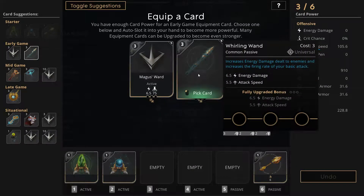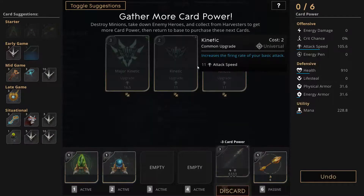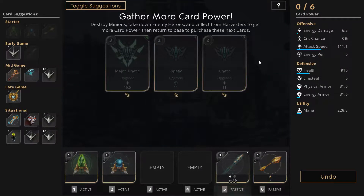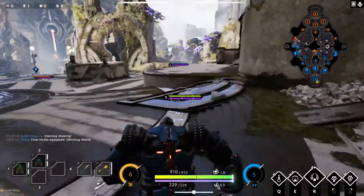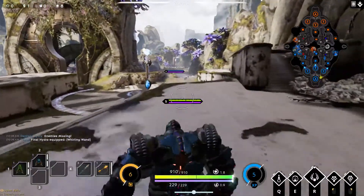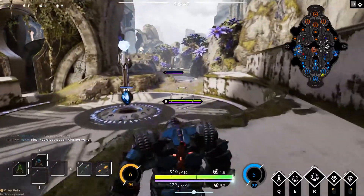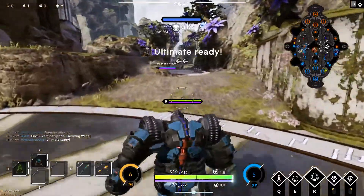Let's see... definitely want some attack speed, because Richter here has got some pretty slow attack speed. The first death — you know, I die all the time when I play new characters. This guy looks like he should be a Decepticon. He just doesn't know how to transform yet.